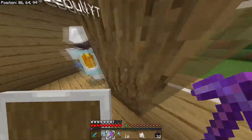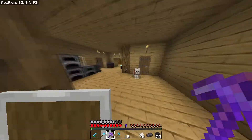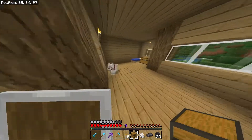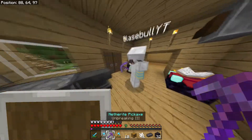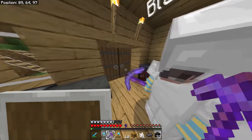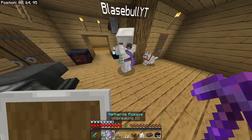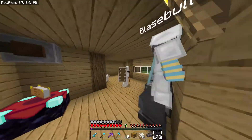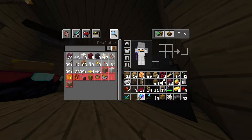I probably have some lapis. Let's compare the netherite — I have a texture pack on, though. They haven't made anything in the texture pack for the netherite yet. I want to do something — let me take my shield off so you can see it. It goes to your ninth slot so I need to move this over.